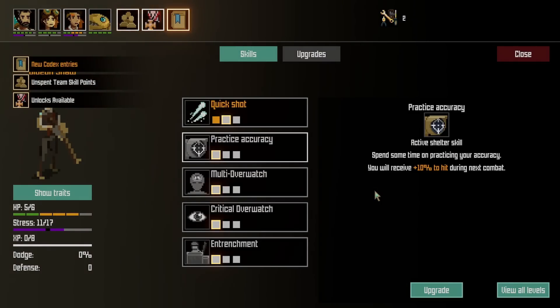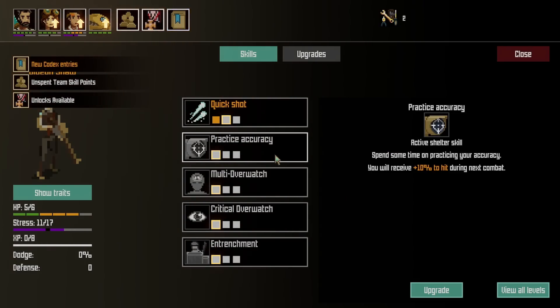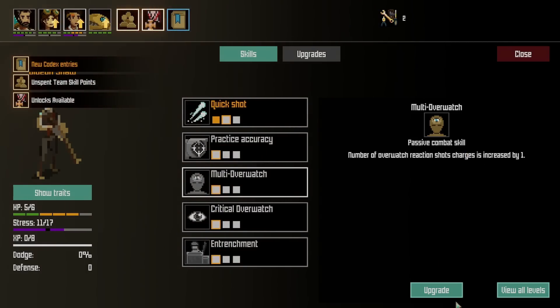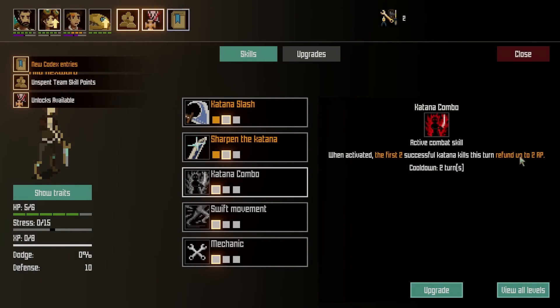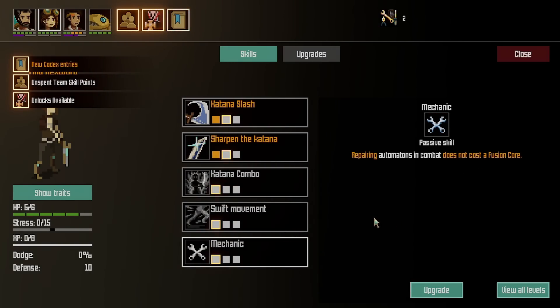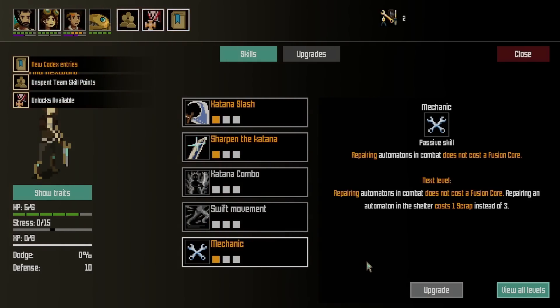New level — what do we have here? Other party members lose 1 to 5 stress and gain 1 to 10% to hit and 1 to 5 defense for the next combat. Boost the weapon in a boosted state, allowing the character to fire up to 2 to 3 shots this turn — I'm taking that, that's very very good. Find 3 to 4 random supplies. Weapon boost — definitely very good. Spend some time practicing your accuracy — plus 10% to hit during next combat. Number of overwatch reaction shots increased by 1. Overwatch reaction shots may now cause critical damage. Gain plus 15% to hit if you did not move last turn. I like an extra overwatch shot — let's grab that. Repairing automatons in combat does not cost a fusion core — that sounds very useful. Let's grab Mechanic.